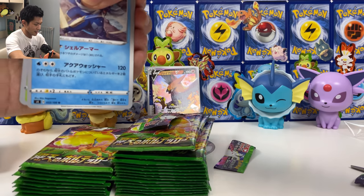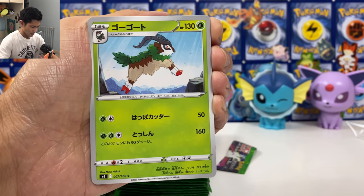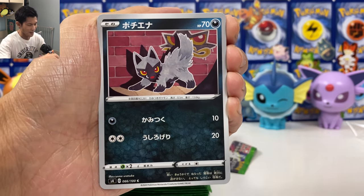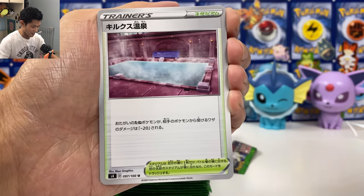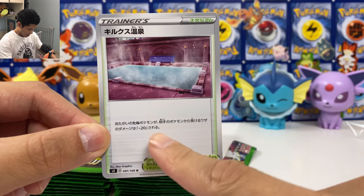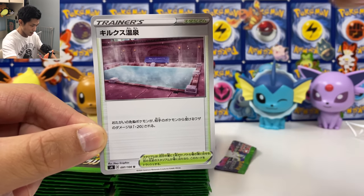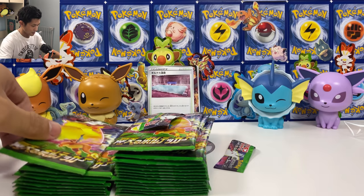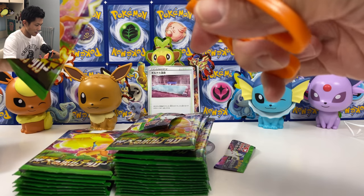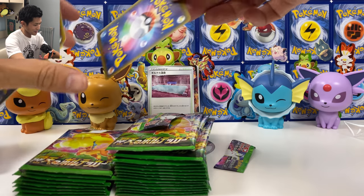I think all the full arts in this set look really good, apart from the Drapion full art — that's the only card I really don't want to pull. We have the Hero's Bath: basic Pokémon take 20 less damage from your opponents' attacks. So far we only got one V card — that's not bad.